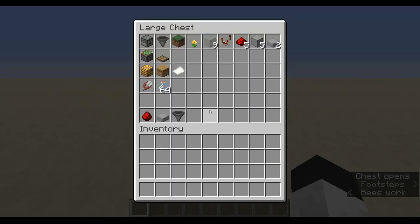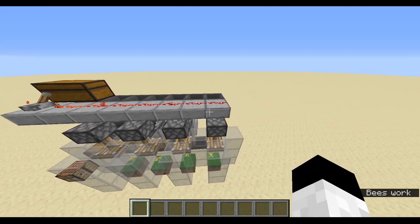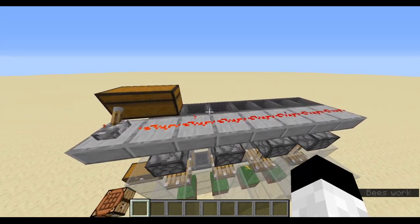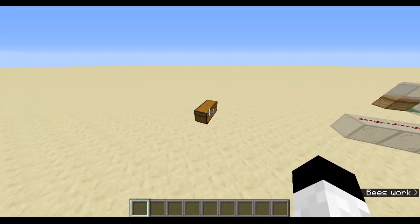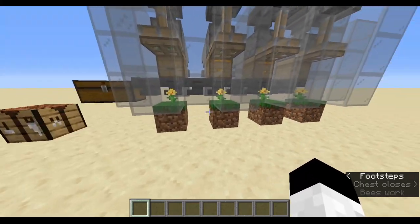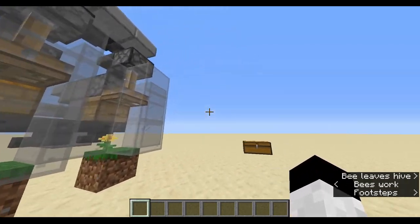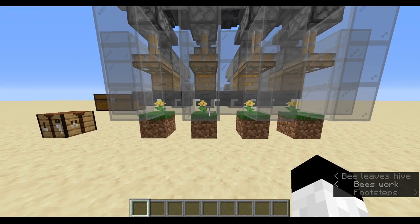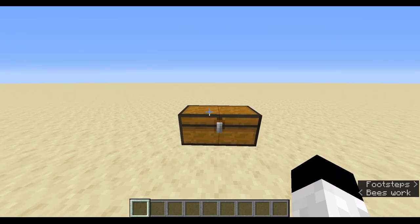You'll also need some redstone dust and possibly some repeaters to add the redstone line above, and some hoppers to distribute the system. The reason I don't have exact amounts is because this farm is fully scalable — you can build one slice, two layers, 35 layers, or 300 layers. It's up to you and how big you build it, which is why those numbers vary. Alright, let's get into actually building it now.